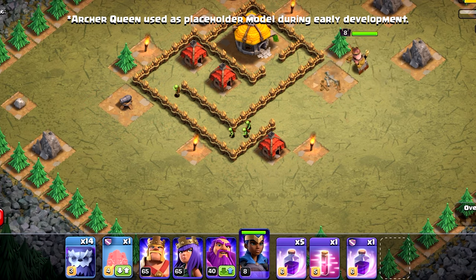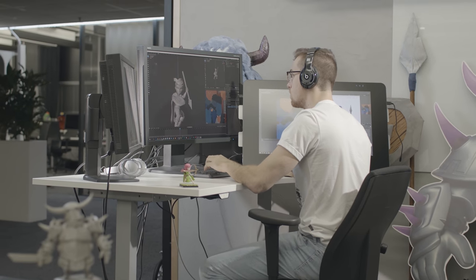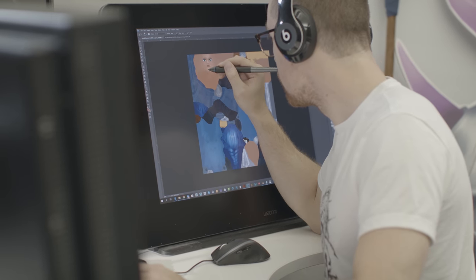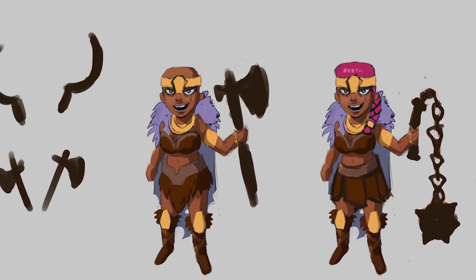Back when I was on the team and we were sitting in a meeting room, all of the Clash team, talking about Town Hall 13 — the idea of this hero comes up. I immediately stopped paying attention to whatever we were talking about, like every good artist, and start scribbling in my notepad. One of the things we came up with was this idea of a Valkyrie Queen. One of the design inspirations was actually Xena, Warrior Princess, and the Wakanda Warriors.